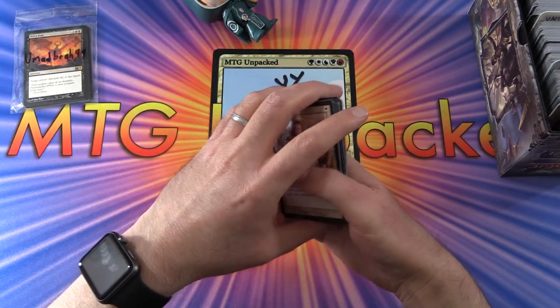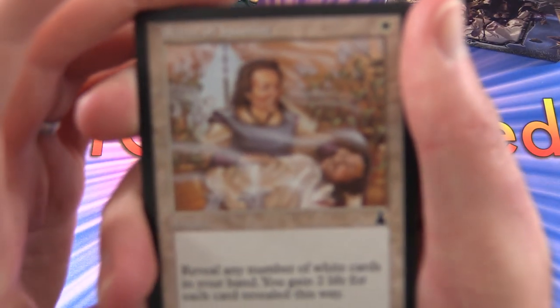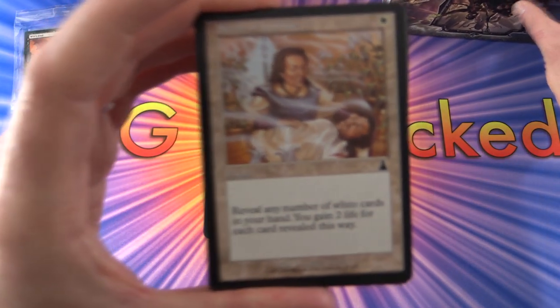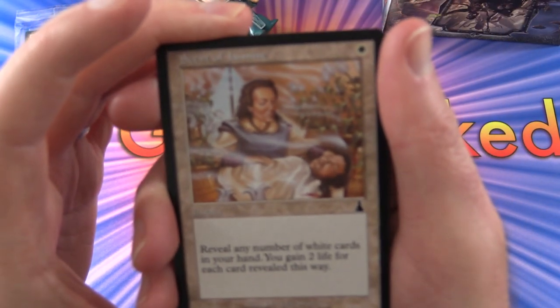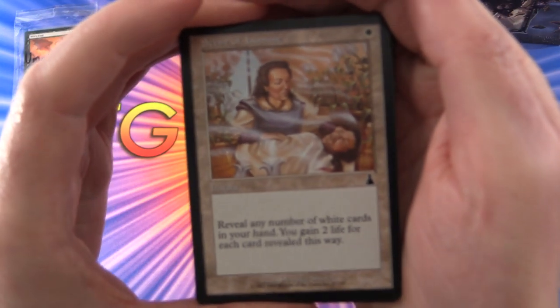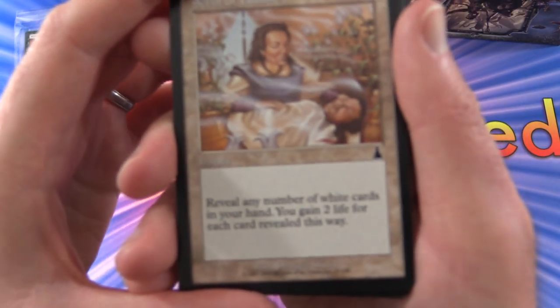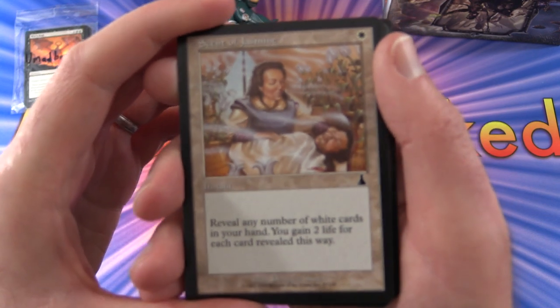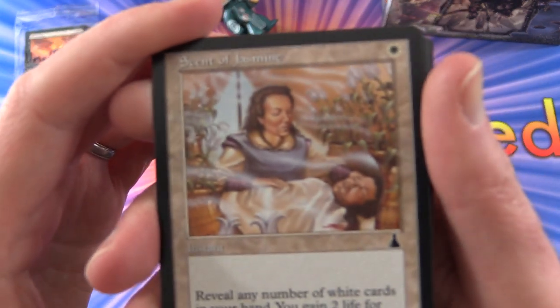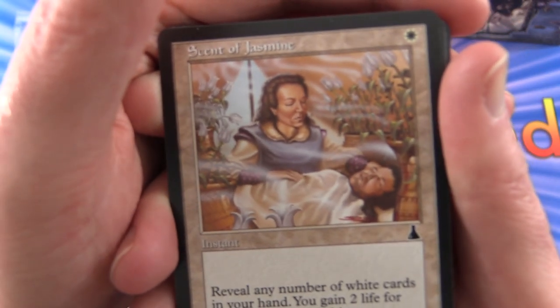Okay, we'll dig in. No wildcard first off - we've got to save those. Some cool artwork here. Scent of Jasmine - I'm not sure what set that is. If we can ever get it in focus, seems to be a problem. Reveal any number of white cards in your hand, you gain two life for each card revealed this way. I'd like to get a close-up of the artwork. There we go, finally.